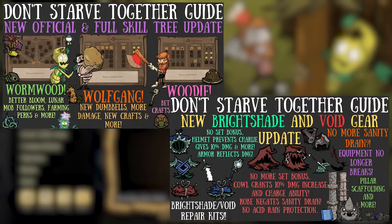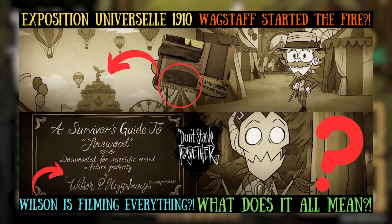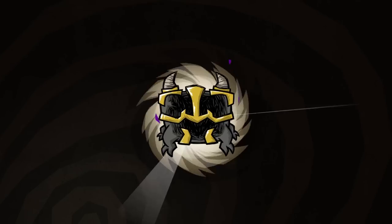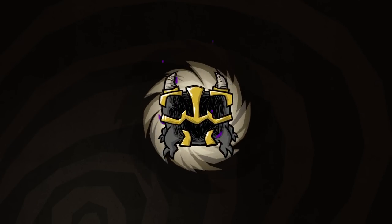With a whopping 19 update videos behind us, most of which focus on the meat of the skills, I think it's time to officially wrap things up with a wondering about Wackstaff, as well as an archaic amalgam of really cool skins available now — and some Twitch drops, but we'll get to those. So get ready to pick and choose, you pickers and choosers.